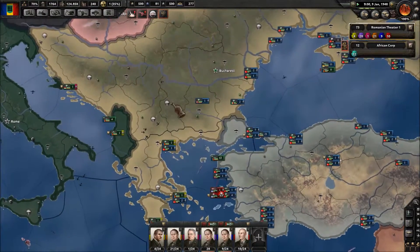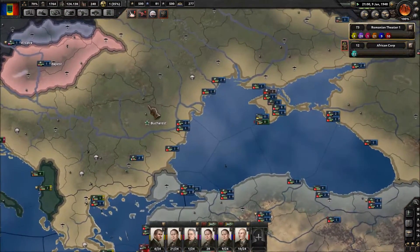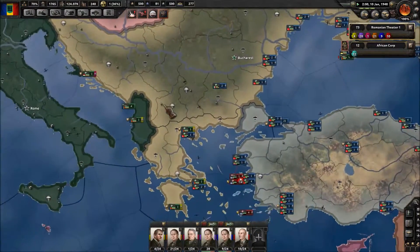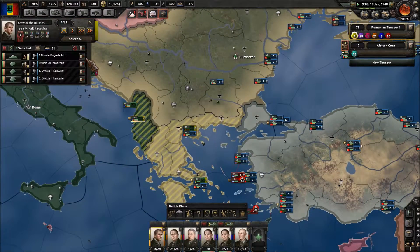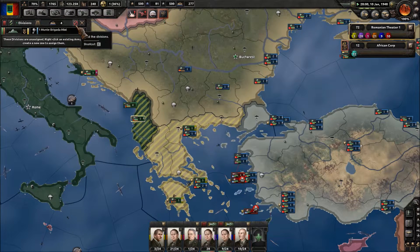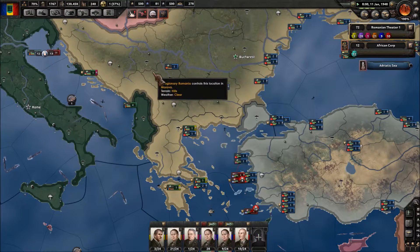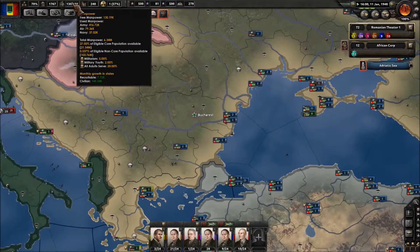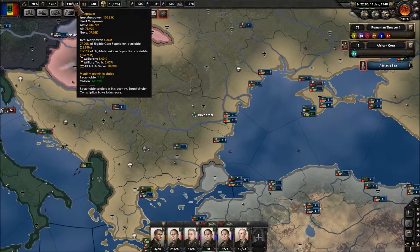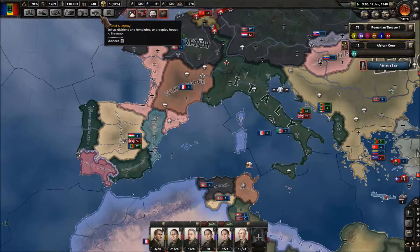Are there any divisions we can get rid of to save some of this manpower? I think this mountain brigade here is probably useless, so we'll go ahead and disband it — that gives me 7,000 extra men. We do hold a large chunk of territory, so every month I can get another 7,000 men.